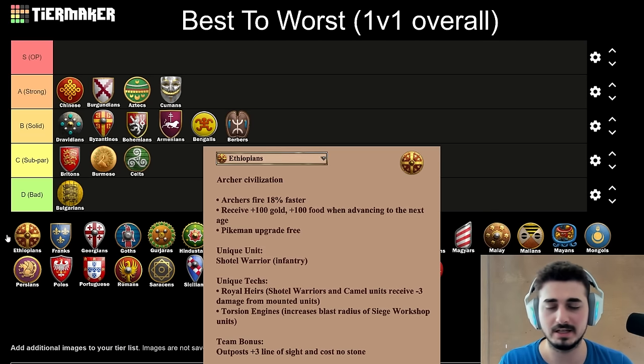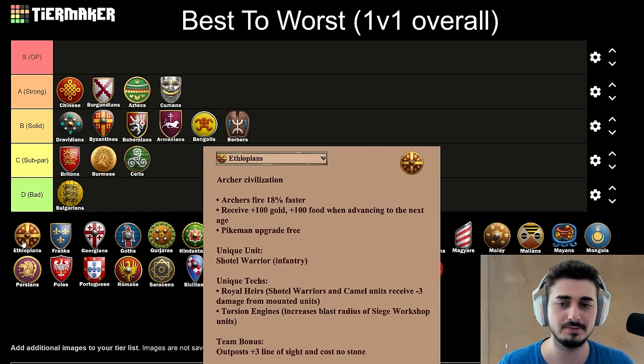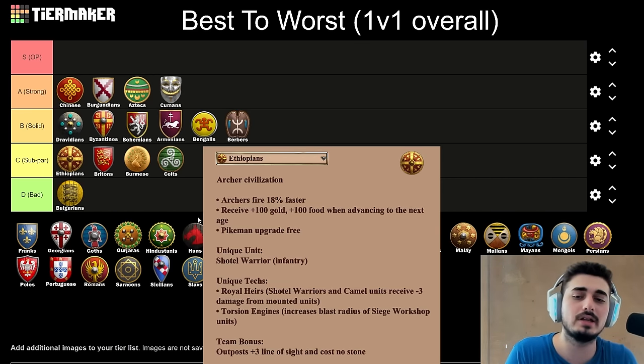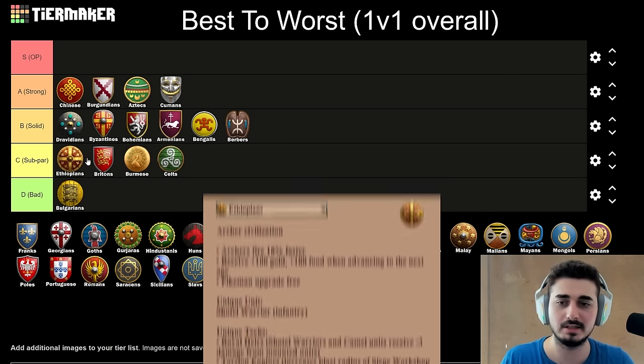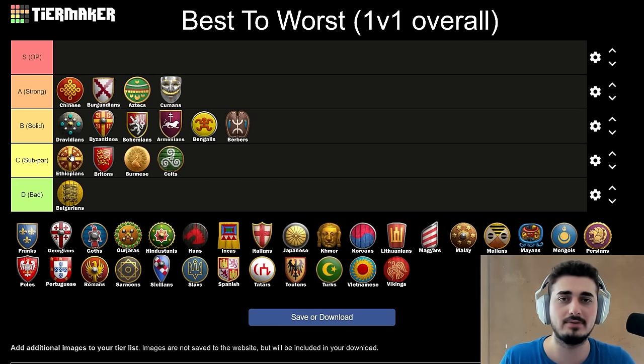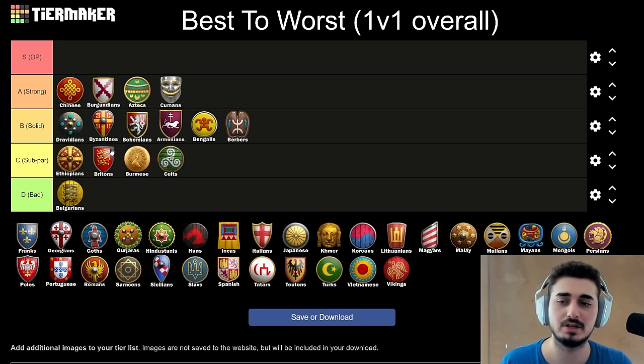Next up, the Ethiopians. This is a civ that just never does anything in particular, but they feel fun to play and solid. There's no one map where you're like 'I need Ethiopians here.' If you love archers, you're going to love this civ. If you love aggression, you'll love it too. It also has a pretty decent late game. I'm going to put it in the top of C (subpar) — it feels a little like Britons where it's one-dimensional. It never feels bad, but it never feels great. Top of subpar makes a lot of sense. If it was a pure Arabia tier list, maybe you'd be looking at B or bottom of A, but considering all maps, Ethiopians around C feels fine.